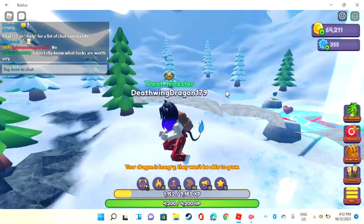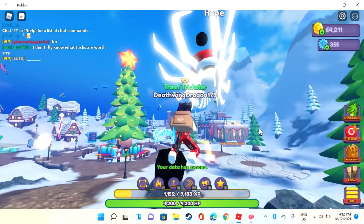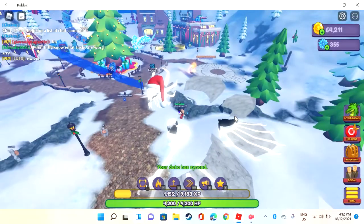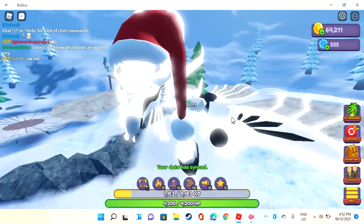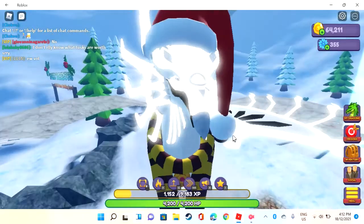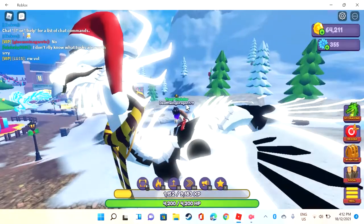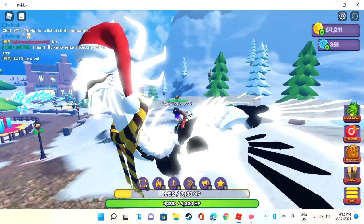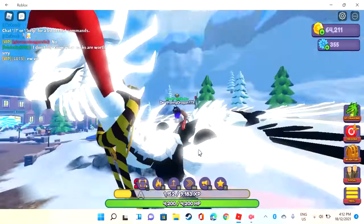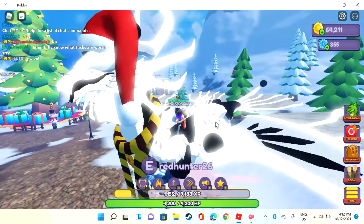Very cheerful music — oh my gosh, I'm flying in the air! There she is — she only has two legs. It's like a wyvern-style dragon. When I used to draw dragons when I was younger I'd only draw them with two legs, but right now I draw them with four legs, so it's all good.